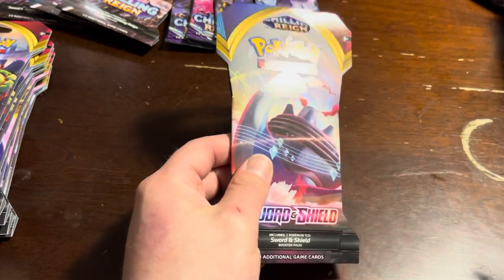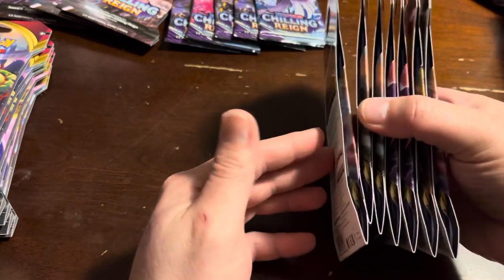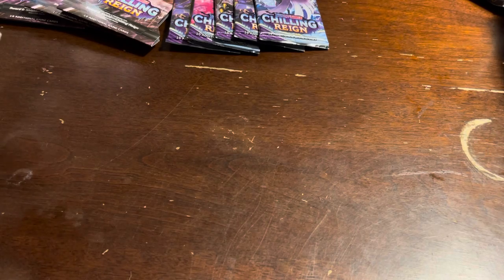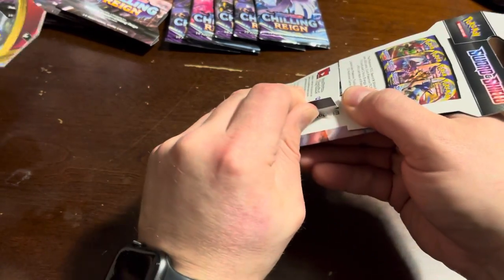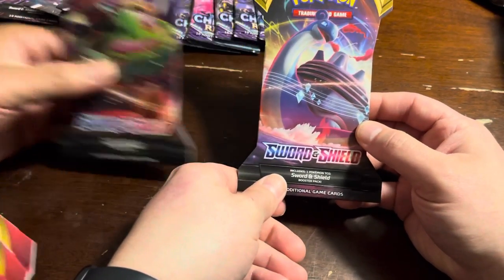So we're gonna do some Sword and Shield. We have seven packs apiece. Got seven — these are my seven, those are his seven. That is Henzo over there doing his thing. So I'm gonna set all mine off to the side. Let me see what you got in the front. Oh, Lapras? Find yourself a Lapras, put that Snorlax on the back.